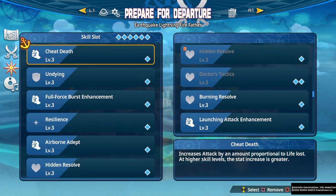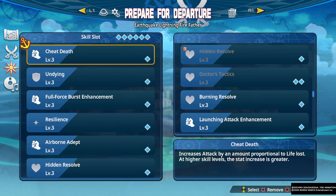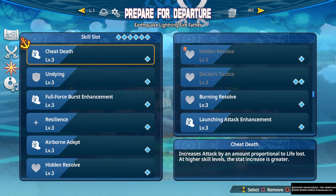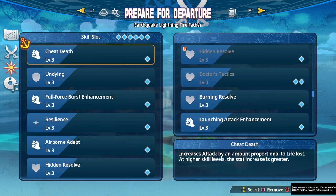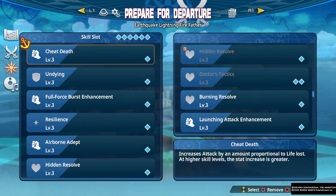First off we have Cheat Death. Cheat Death is one of the best skills you can have in terms of offense, because the way it works is as you get lower health you get higher attack power. The modifier when you are at five percent health becomes times five, which is extremely high — much higher than any other attack-modifying skill in the game. Even when you're at full health you're still getting a 1.2 damage modifier, which is on par with some other damage modifier skills.